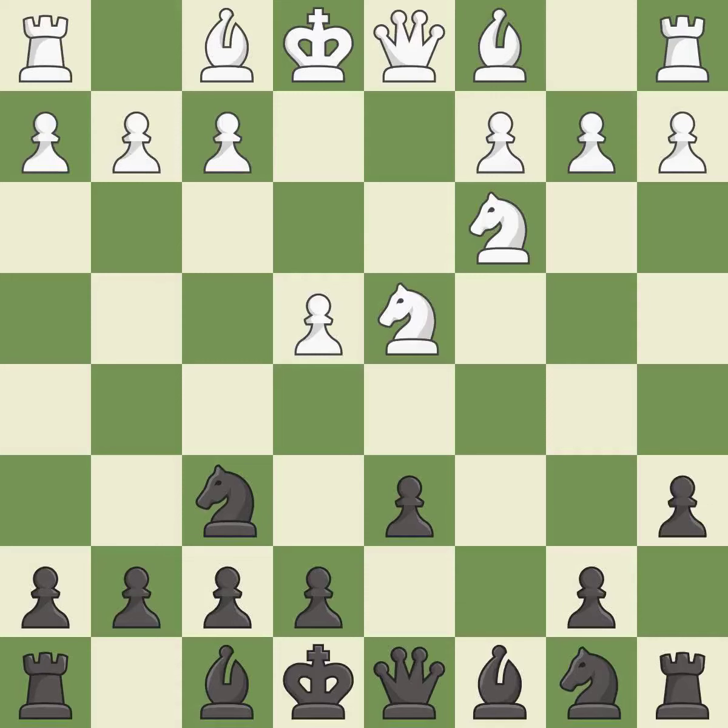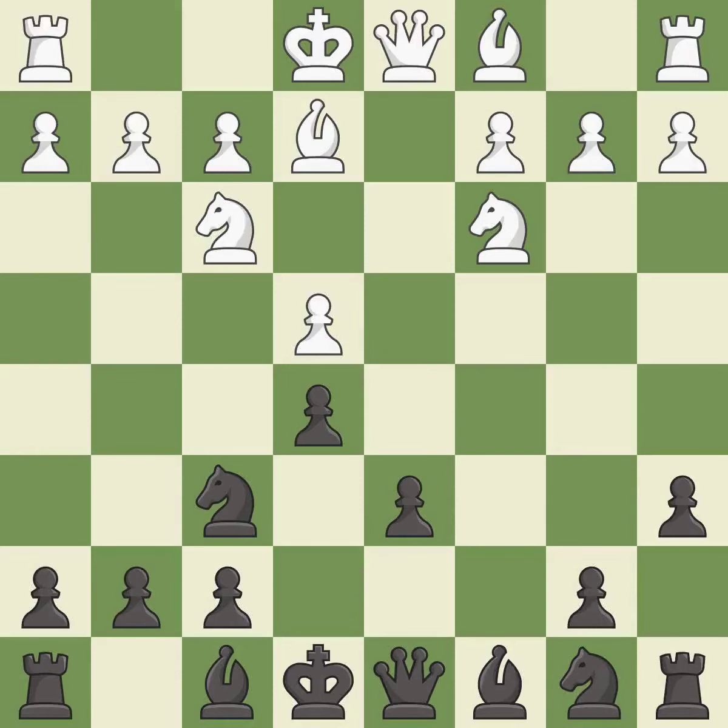a6 prepares the queenside pawn advance b7-b5 and also prevents White from playing the bishop or knight to b5. Be2 develops the light-squared bishop and prepares to castle kingside. e5 attacks the d4 knight and prepares to develop the dark-squared bishop to e7. Nf3 retreats the attacked knight back to the kingside.